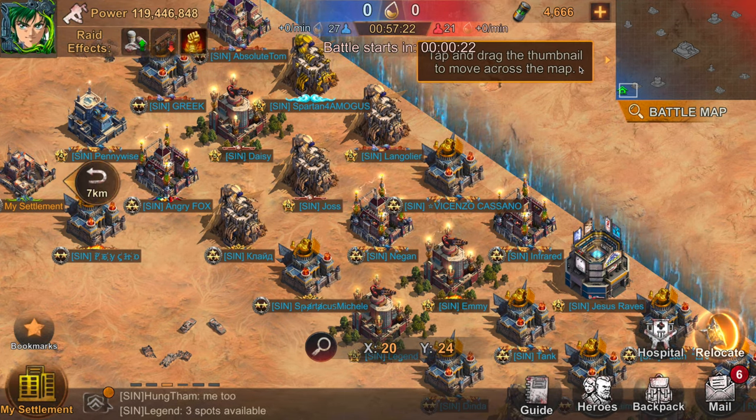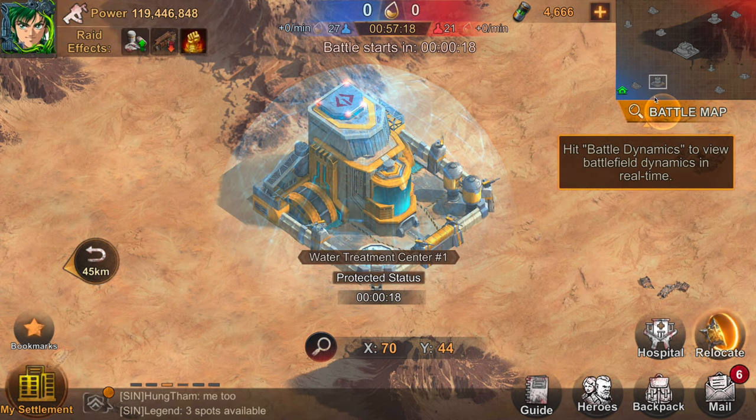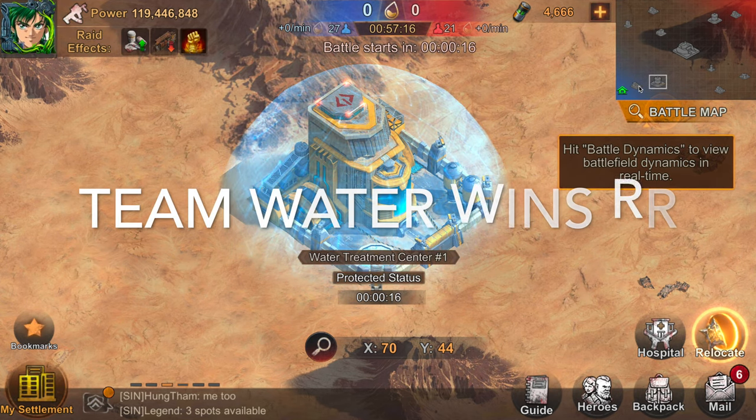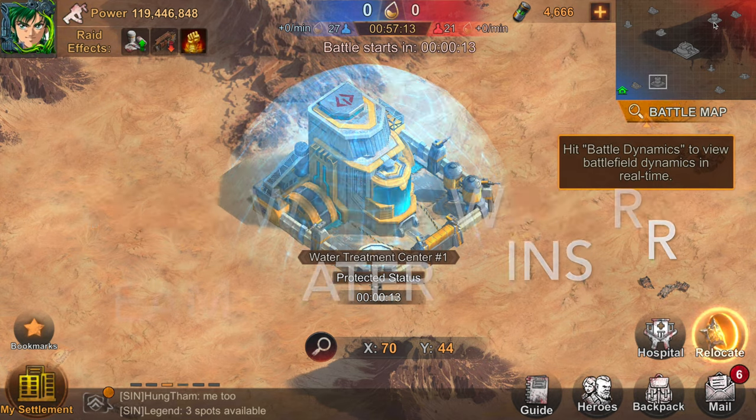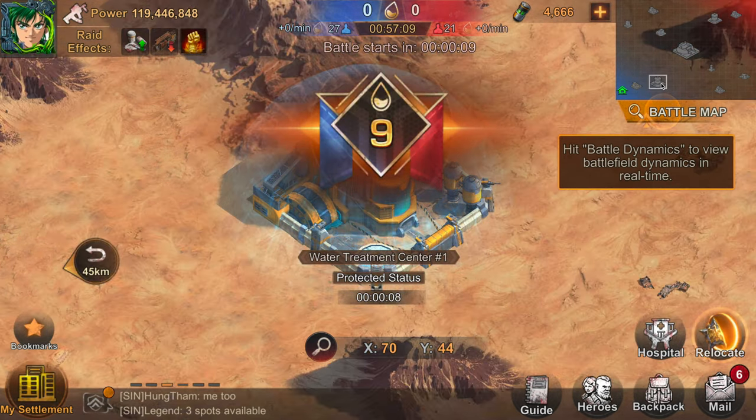Don't forget that you cannot win the battle by just gaining solo water — you must have team water to actually win the fight. You could hop around the map and kill all the enemies you want without occupying any building, and you'll actually lose Reservoir Raid.